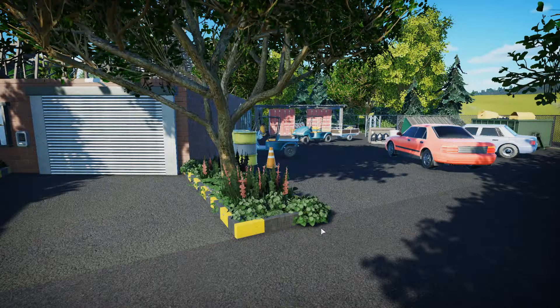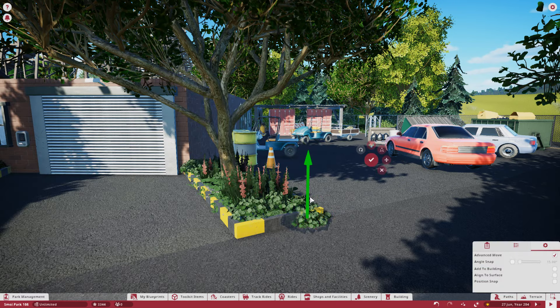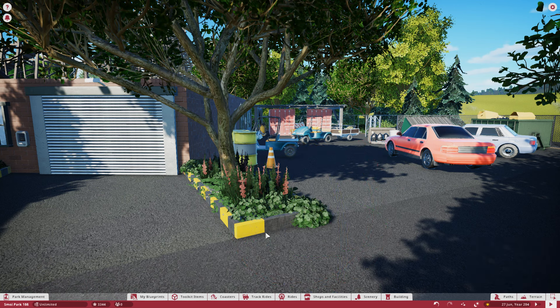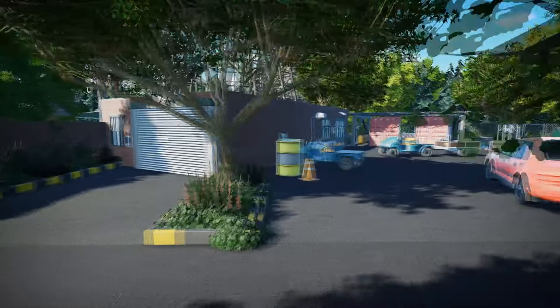Hello guys and welcome back to Small Park — another episode! You kind of knew this was coming because we've got to finish this park. Looking at what I've built, I noticed a floating plant, so let's fix that real quick. Anyways, welcome back — a lot of stuff has happened since last time and I want to show it off today: a mix of showing something, the whole build, show and tell, and then build.